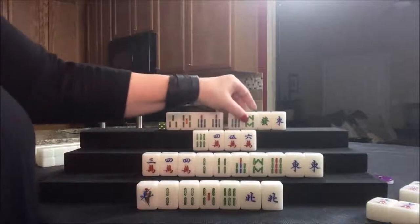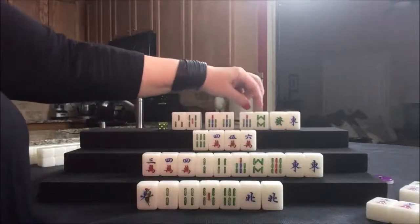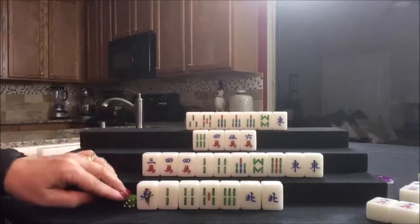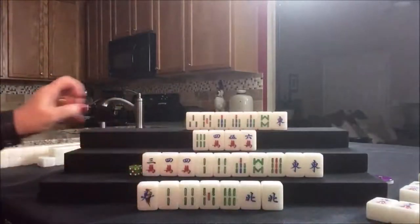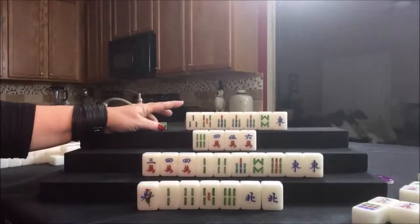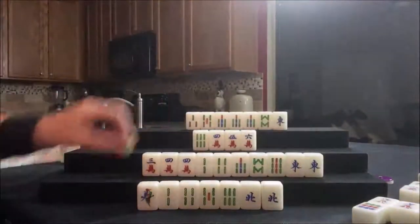Now potential chow — here's a pung, or we can break it off and make a potential chow out of that. And then there's a pair. Let's go ahead and discard the green dragon — there are already two out. They have a risky tile now. We need to get rid of that. Let's draw for East. Five crack — that's a discard. Drawing for South. Nine dot. Drawing for West. One dot. Drawing for North. One crack. Drawing for East. One bam.